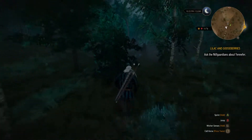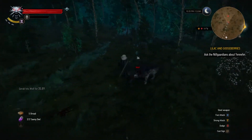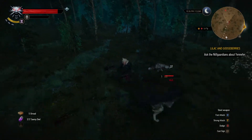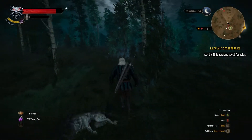Let's go fight another wolf to demonstrate the combat system a little bit more. You have two swords — a steel and a silver. For your normal animals and humans you'd use your steel sword; your silver sword is reserved for monsters and ghosts and demons and such.